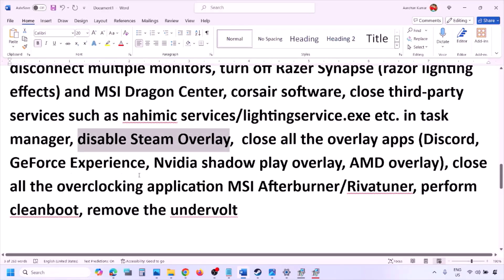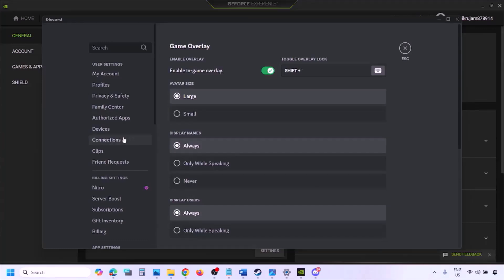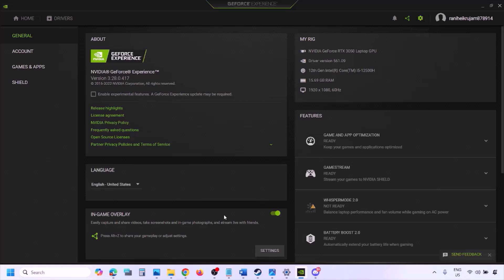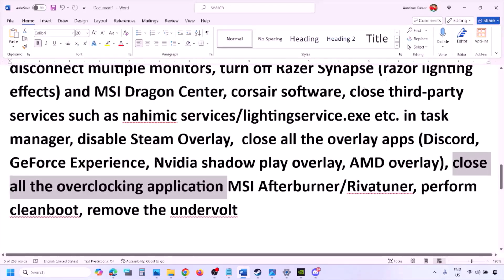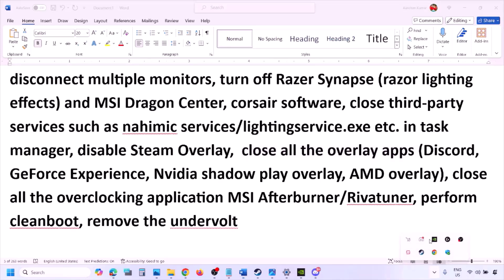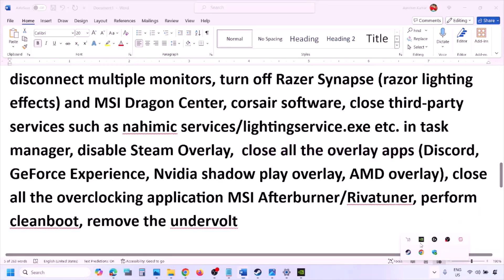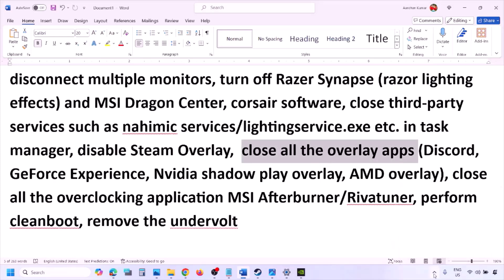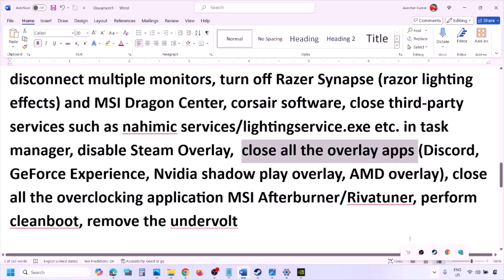If you have Discord running, go to Discord Settings, go to Game Overlay, and turn off Enable In-Game Overlay. If you're using GeForce Experience, click the Settings icon and turn off In-Game Overlay. Also close any other overlay applications — Discord, GeForce Experience, or any other overlay apps — as well as any third-party background applications.